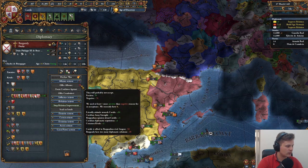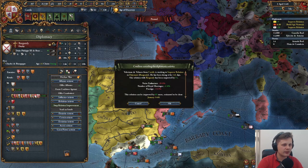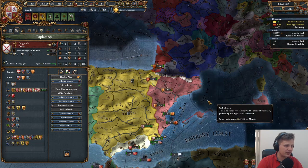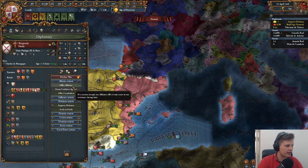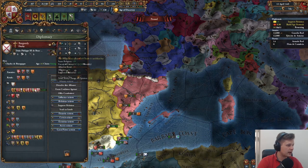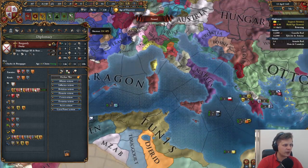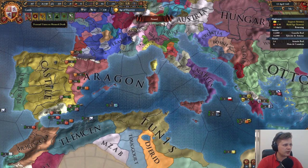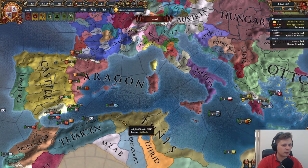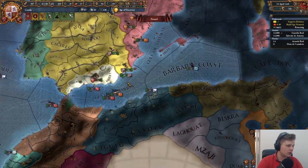We do want to inherit this guy. Aragon just lost Naples, which is annoying. Right now he's at 70, and with the royal marriage we're giving him he'll be at 100, and the burghers will probably be happy again. We'll keep this guy over there and get my fleets merged.